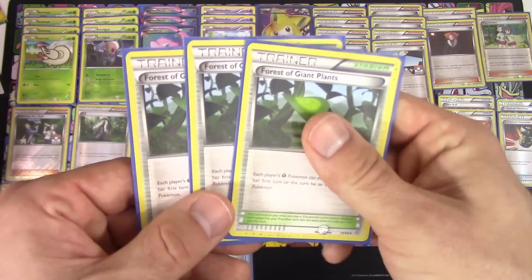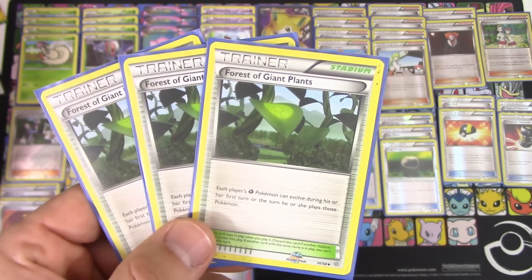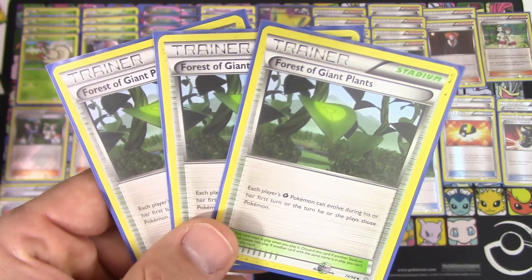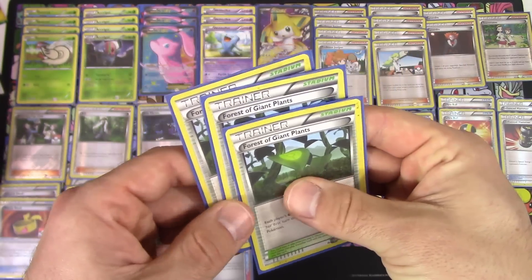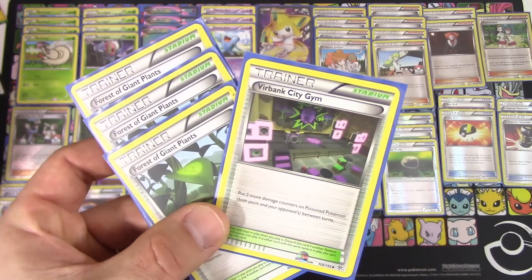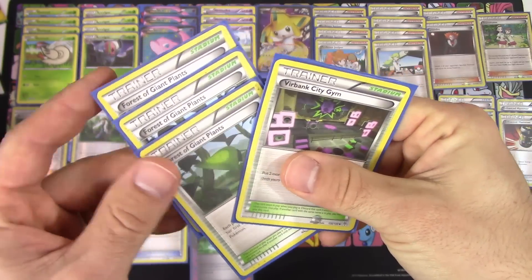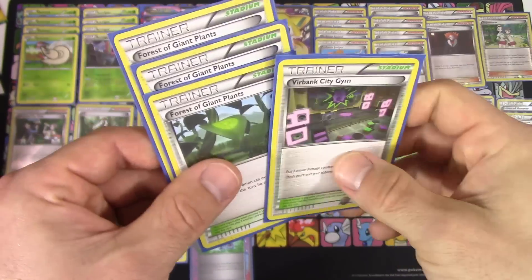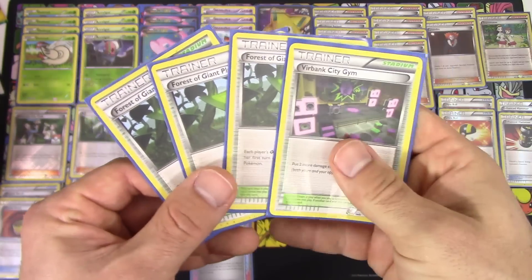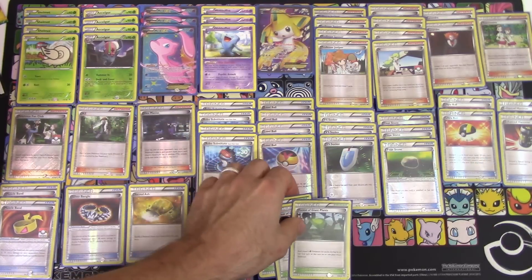We've got three copies of Forest of Giant Plants — this is what makes Accelgor really playable again. Having Forest of Giant Plants lets you get Shelmet and Accelgor out on the same turn and really keeps the deck flowing. It was definitely clutch for me. I do think Badlands City Gym is still very viable, which is why I include one copy for that reason. There's a lot of Badlands in Expanded so I feel like one is enough, and it was enough in my matchups. You can run a 2-2 Badlands and Forest of Giant Plants split if you wanted to, but I like the 3-1 approach better.